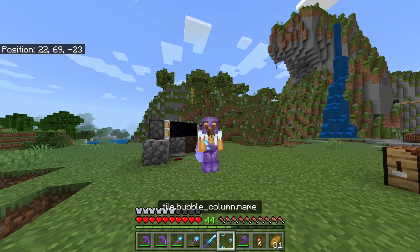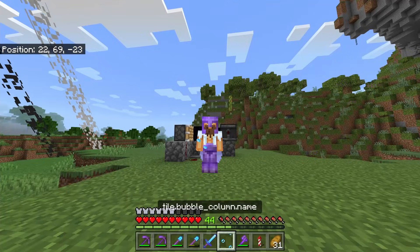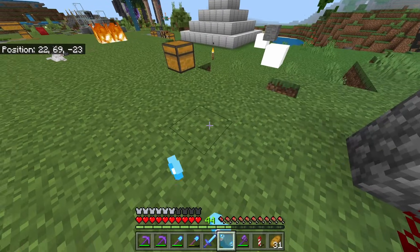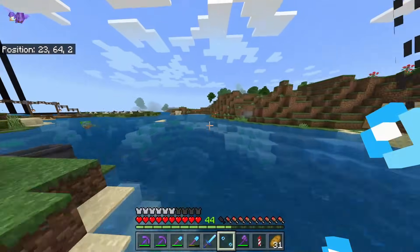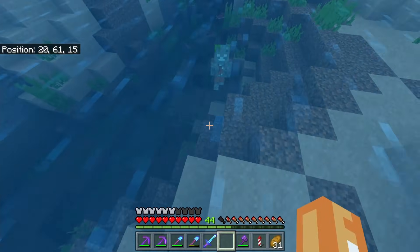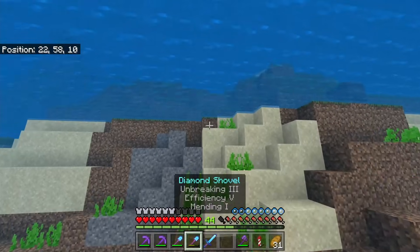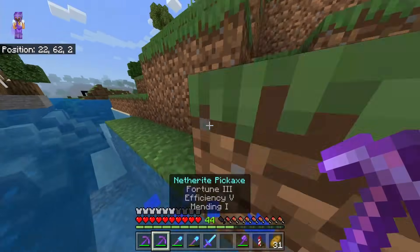For number one, I want to get the tile bubble column name item block. This is basically just the bubble column block. It's pretty useless — you can't really place it down. I mean, you can attempt to. I'm not sure if you can place it down underwater. We can try that right now. Alright, I think we just lost that. Yeah, so don't just place them underwater because you do just lose them. I think if you place them on soul sand or something, they'd probably stay.